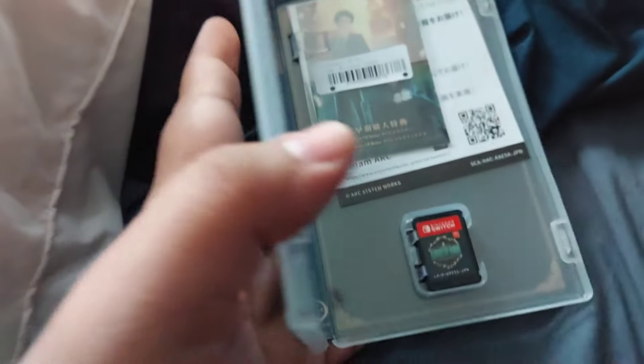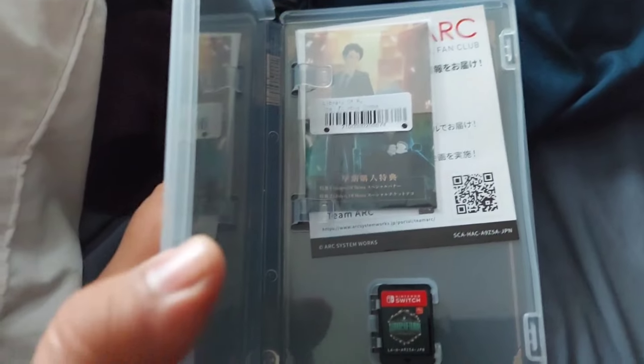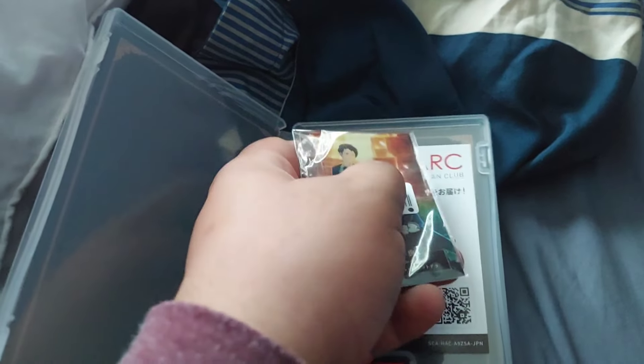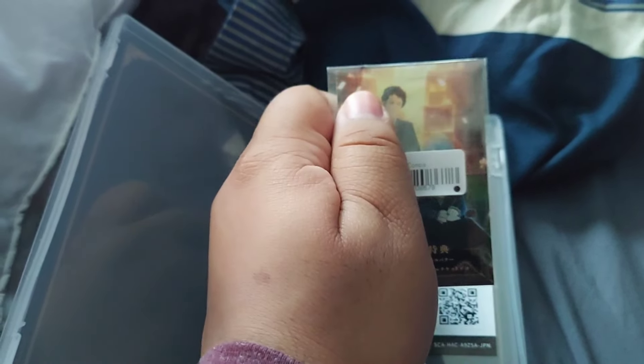We've got what looks like an invitation inside, then we have the Limbus Company bonus code right there, and some typical advertising for Project Moon and Archet Systems. Pretty cool — you've got the front and the back, like an invitation.